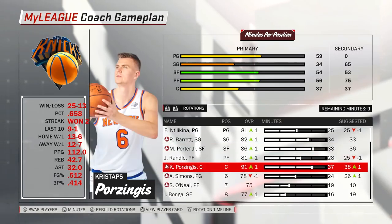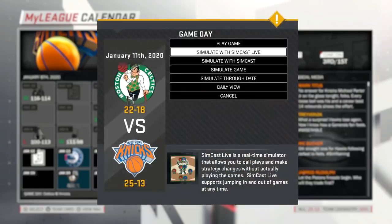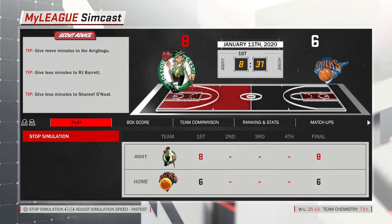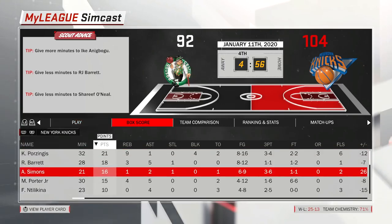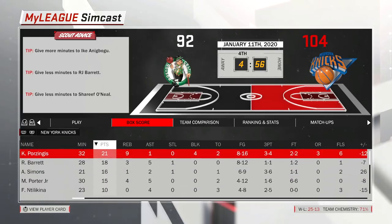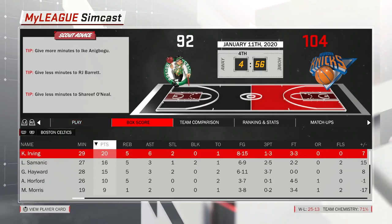I'm just going to give Porzingis his minutes back — if he gets hurt, that's on him. I'm going to hop into this game. It's actually a close game, I'll jump in during the fourth quarter. We've got the lead with about four minutes left, up by 12 points. KP has 21, Porter has 15, Bear has 18. For the Celtics, Kyrie has 20.